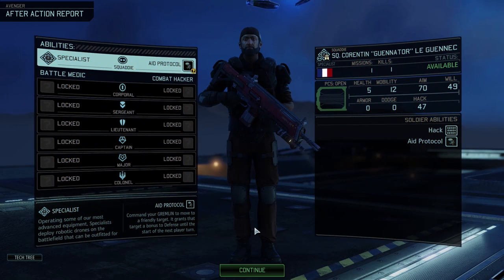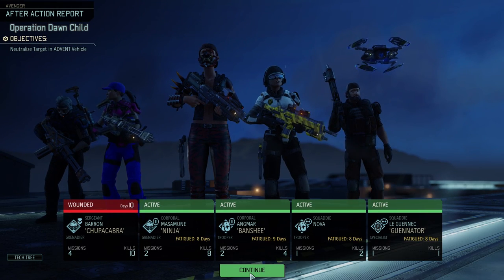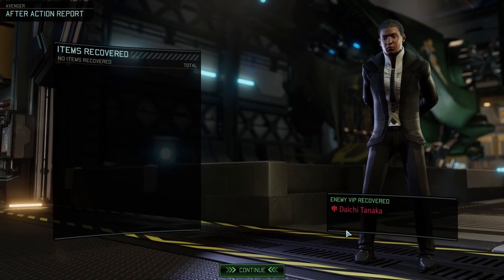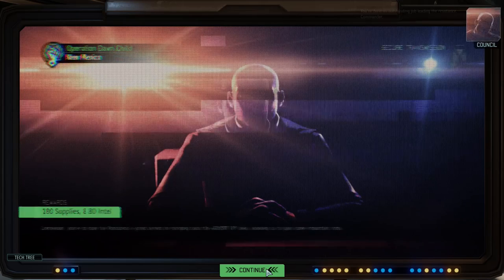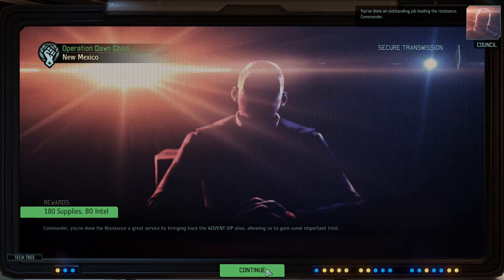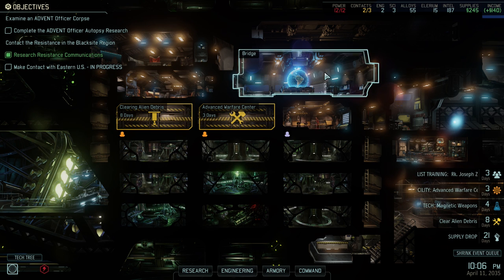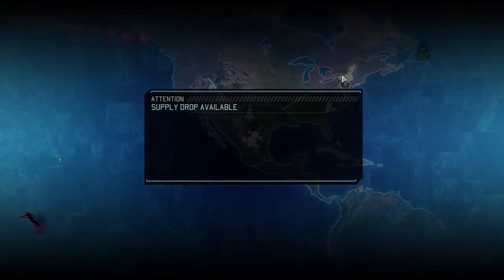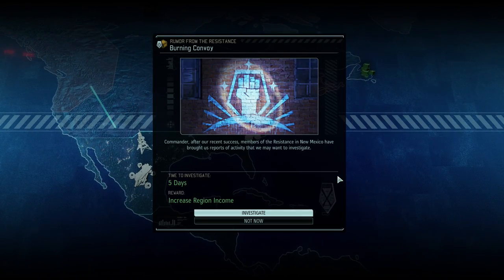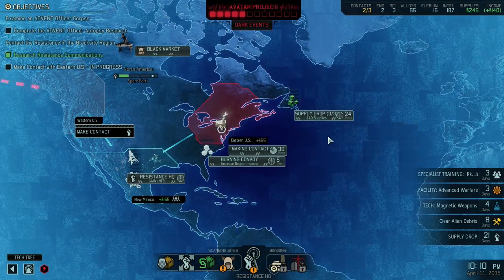Who are you going to be? Specialists — awesome, very cool. We're going to build you as probably a Combat Hacker, I think. And we got Deichi Tanaka as the enemy VIP — looks suitably enemy VIP-ish. You have done an outstanding job leading the Resistance, Commander. Advanced Warfare Center in three days — that's really early still, and we should still see a lot of perks coming out of that. So I'm pretty happy about it. But for now, let's keep up our scanning. Increased Region Income — that's not bad. What's our other option? Continue making contact. We should grab the rest of our supplies.